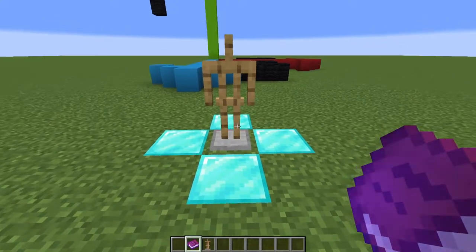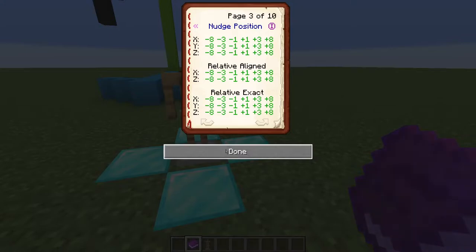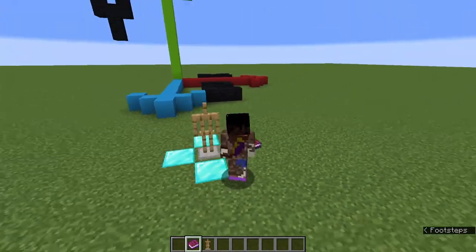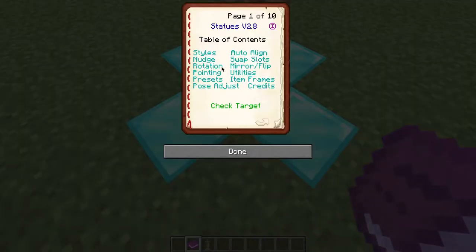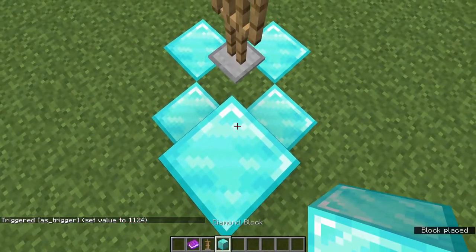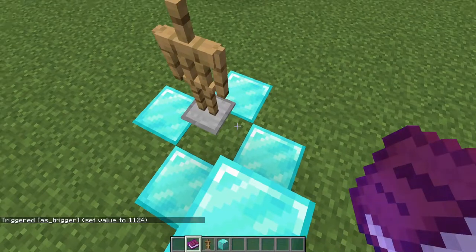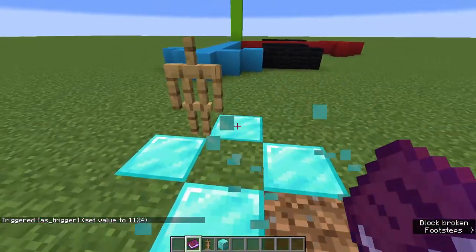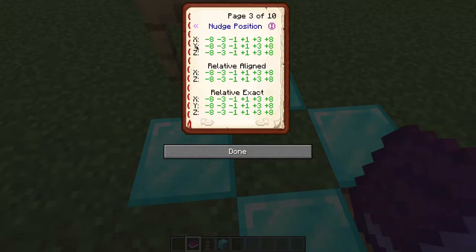Now let's go into the really niche part of the nudge position page, which is relative exact. We would rarely use relative exact except in very specific situations. One thing that relative exact can do for you is help you move the armor stand in diagonal directions. As far as I know, the armor stand will move in relation from the middle of the player to the middle of the armor stand. So if I want to move it at a 45 degree angle towards the back, I would do this and it would move 45 degrees to the back. However, one side effect of this is if you actually pillar up, you can also have the armor stand move down a little bit. As mentioned, this can be used in very niche situations, and you'll be using this very rarely as you would be using a combination of the other nudge position functions.